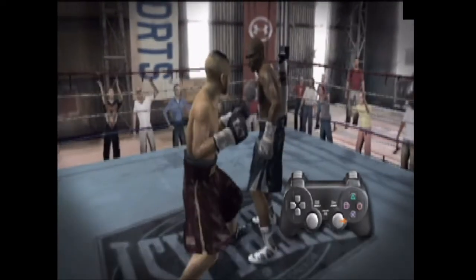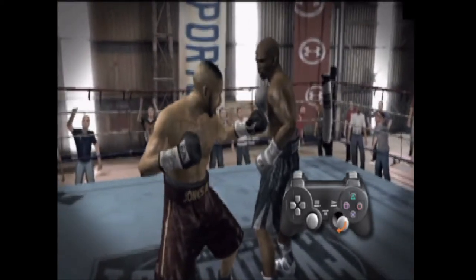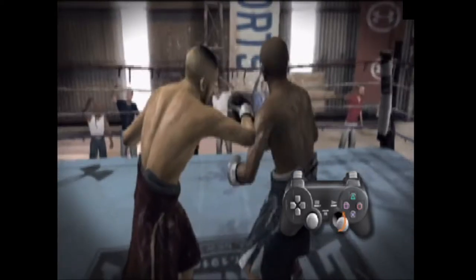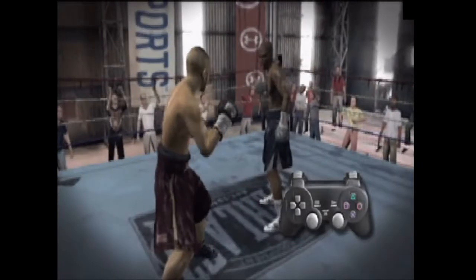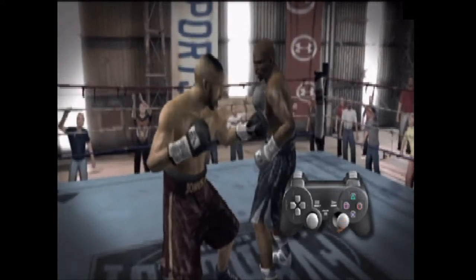The second Impact Punch is the Flash KO Punch. To throw a Flash KO Punch, start the motion of any regular punch on the right analog stick, crank it back even farther than you would with a haymaker, and then follow through for a big devastating punch impact.